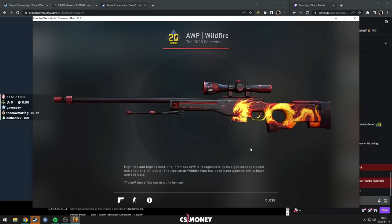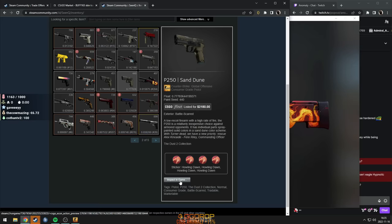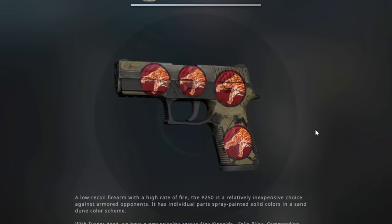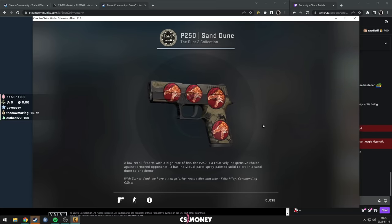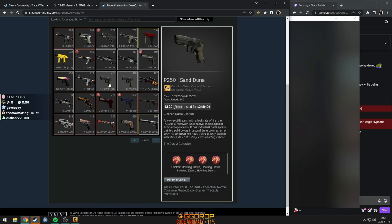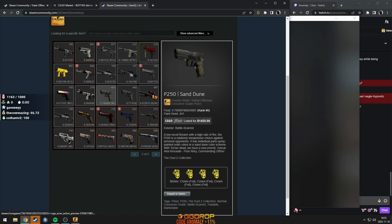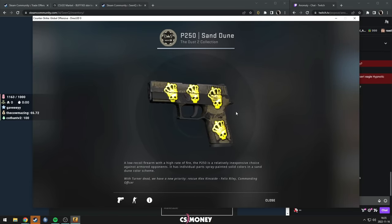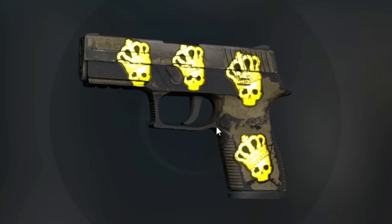Then we have Wildfire — iBUYPOWER non-holo scope. Sand Dune battle scarred, 4x Howling Dawn. Why? This is the biggest waste of money on a meme skin I've ever seen in my life. Four Crown on the 8th worst float. Jesus. The amount of money in stickers here just alone is literally enough to buy a house.